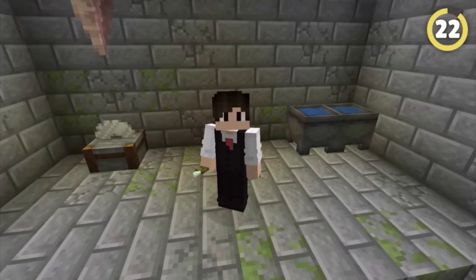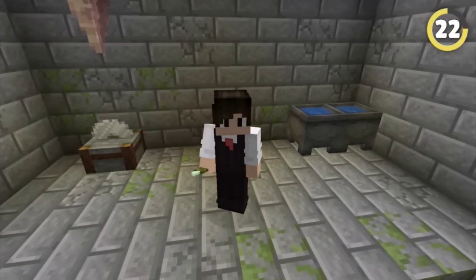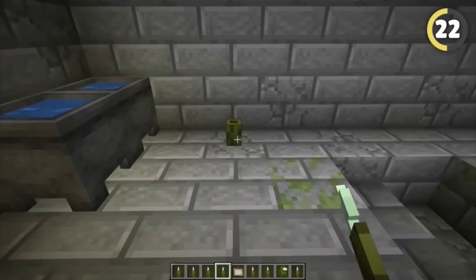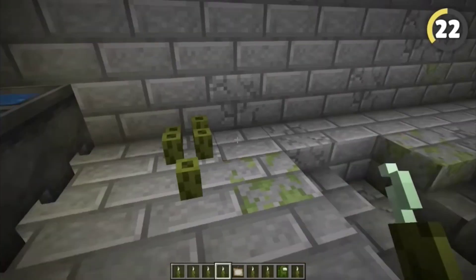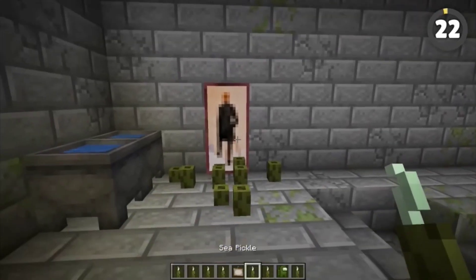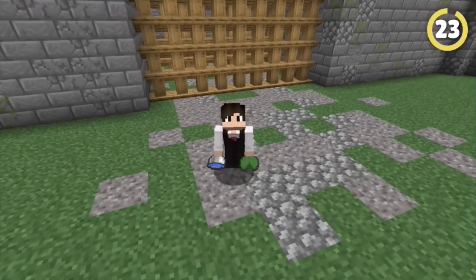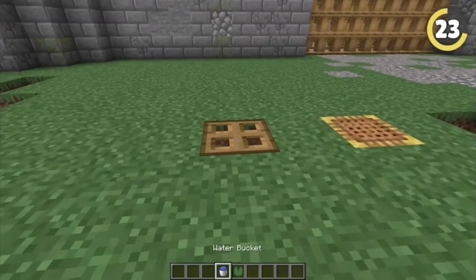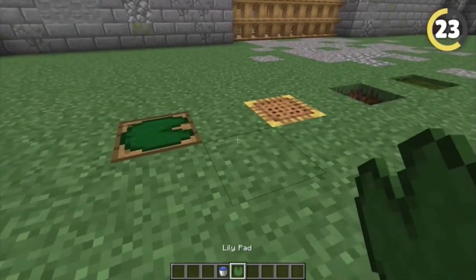Sea pickles are one of my favorite plants in the whole game, but a lot of people forget you can place them outside of water. They won't give off light anymore and lose their little pickle stem thing, but they do make for a nice decoration. You can also place paintings behind them. What's even crazier is that you can place lily pads outside of water too — as long as the block is waterlogged, you can place them down.